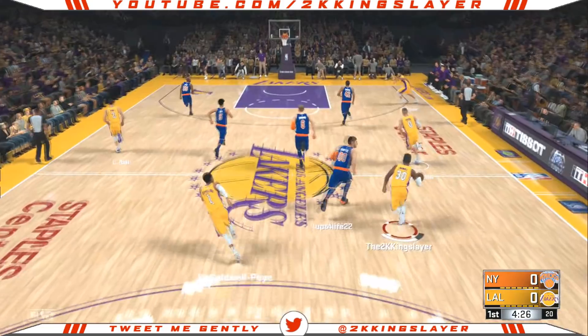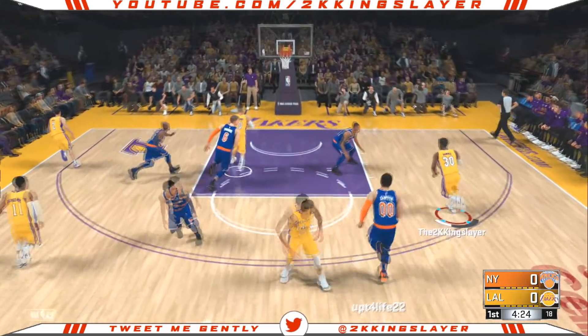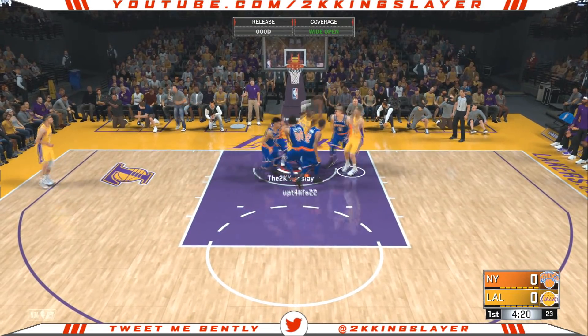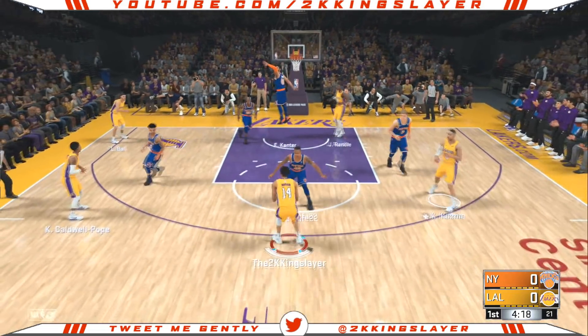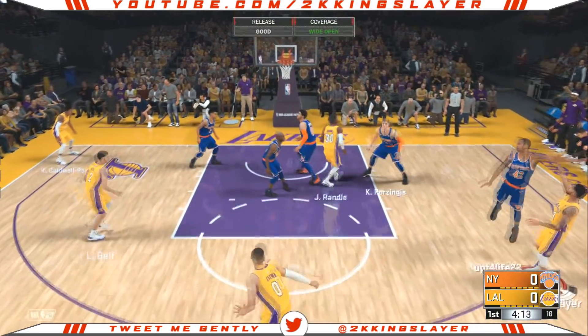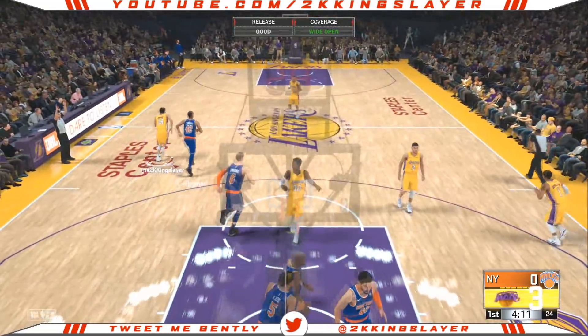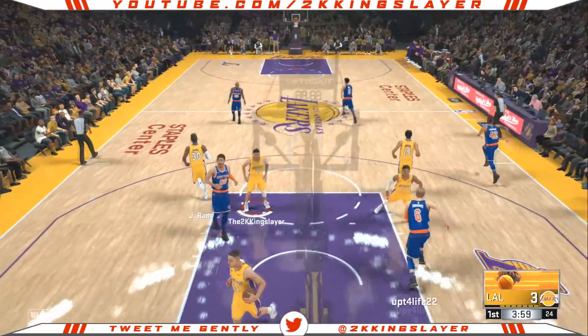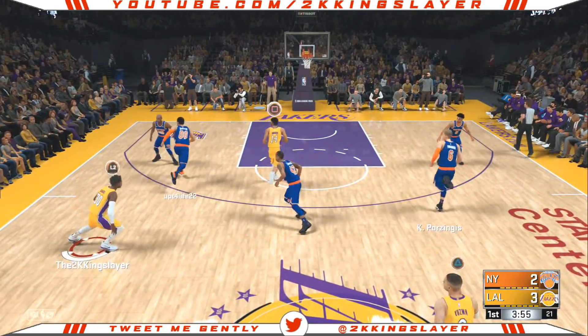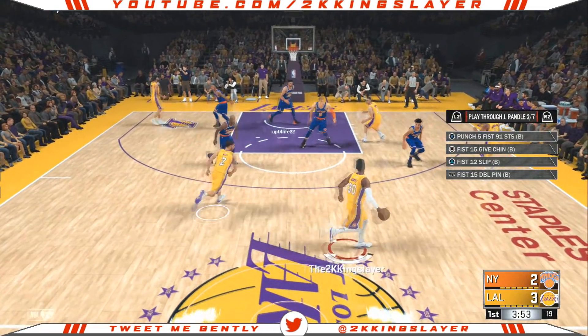We're gonna keep this relatively simple — put the ball in Julius Randle's hands and he's gonna kick it out. No good there, but Randle is such a good rebounder that he was able to get the offensive board. Randle hits Ingram on the split cut — that's out of that Lakers freelance set — so we didn't even have to call a play there.